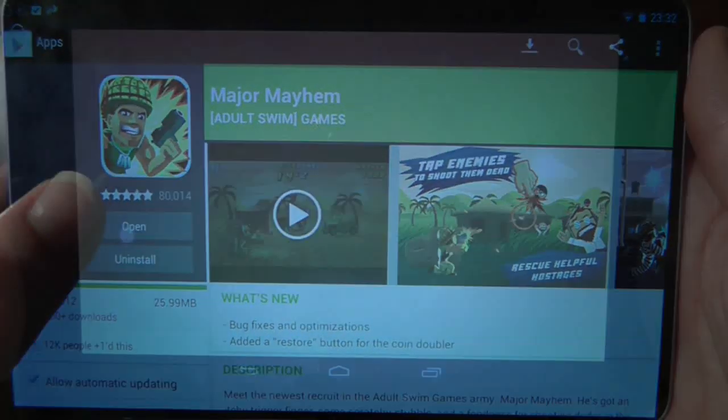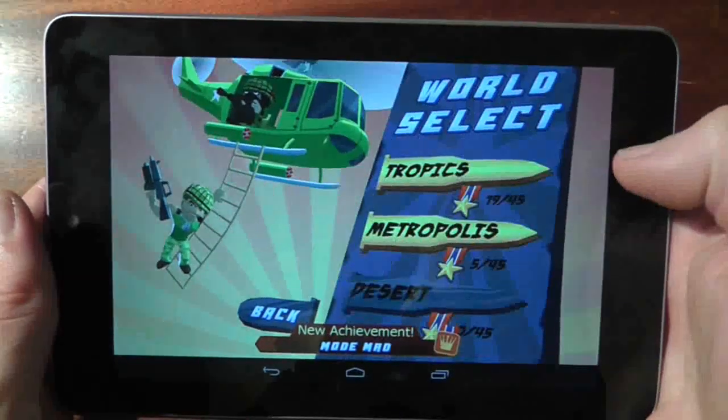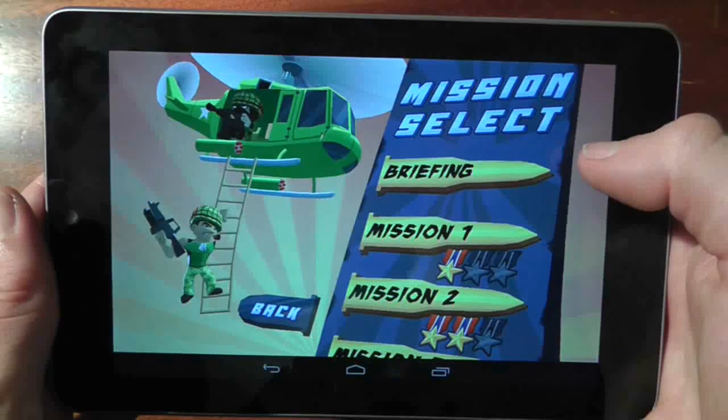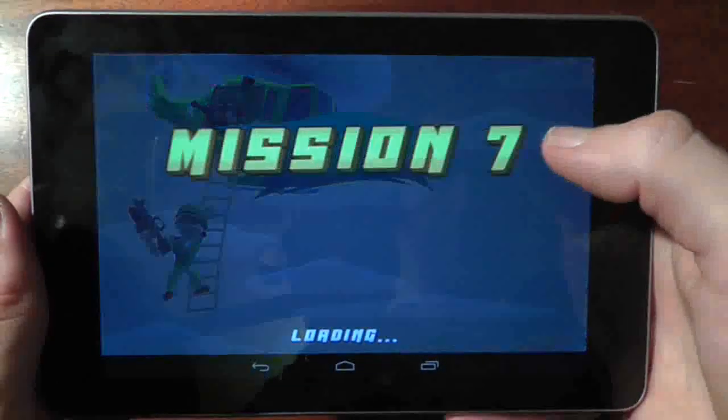Major Mayhem is a cover-and-fire on-the-rails shooter. There's no sophistication to this. You shoot stuff, stuff shoots back at you. You kill or be killed. Kill everything and you advance, but get hit three times and you die.